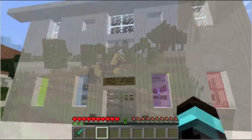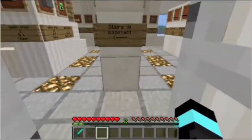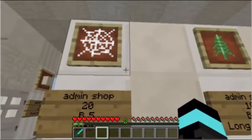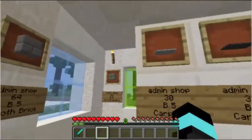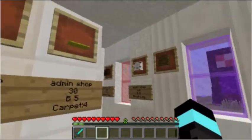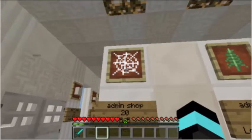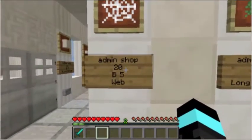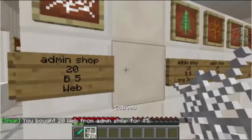Our next topic deals with buying, selling, and shopping. Going into a shop, you can see a list of items on the wall like webs, bricks, and carpets. To buy something — say webs — right click on the sign, not the picture, and you'll receive the item. I just got 20 pieces of web.